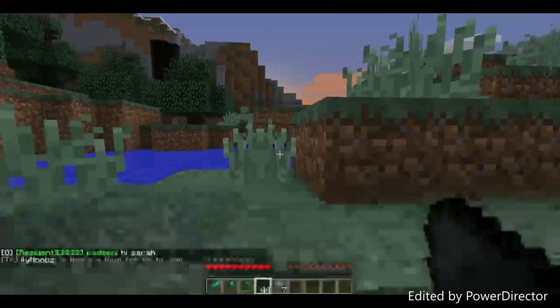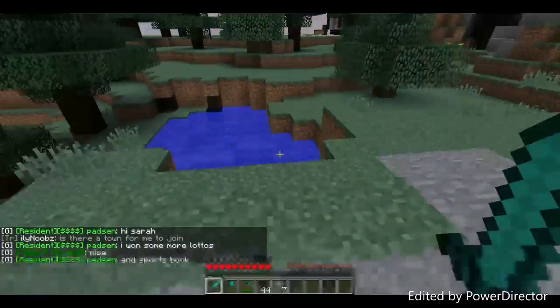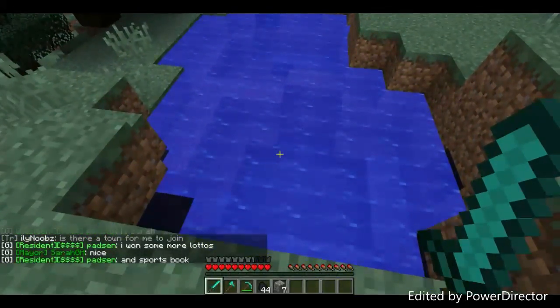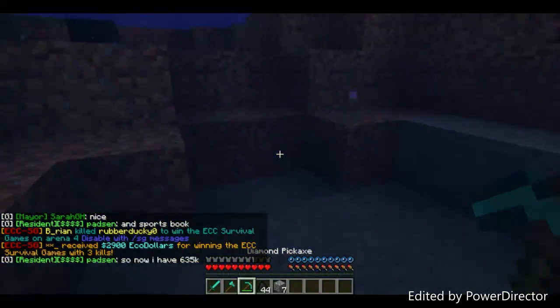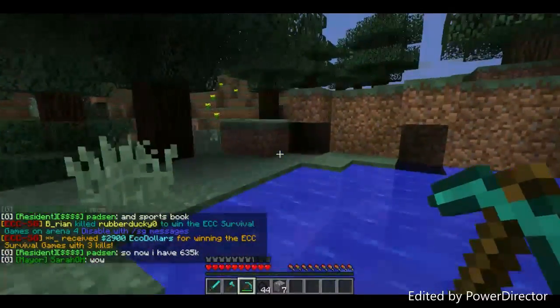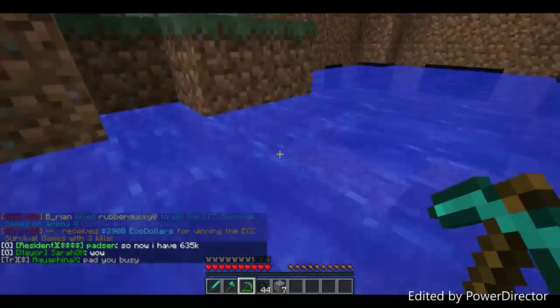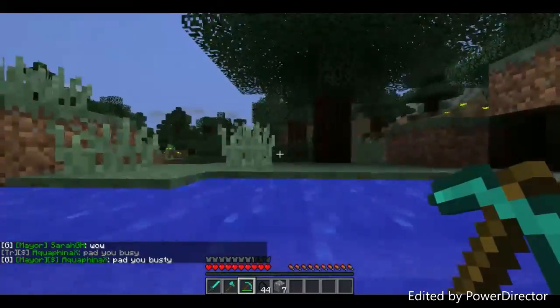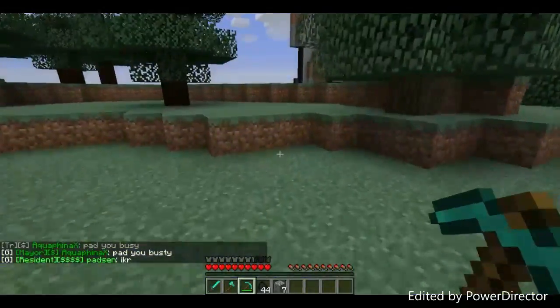Just from all the coal I've mined, the money is so good on this server that I could buy a diamond with it. So I'm going to try to get some clay and use that clay to make a pot. I need to find some wetlands.